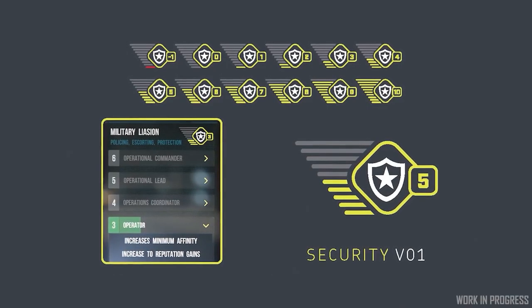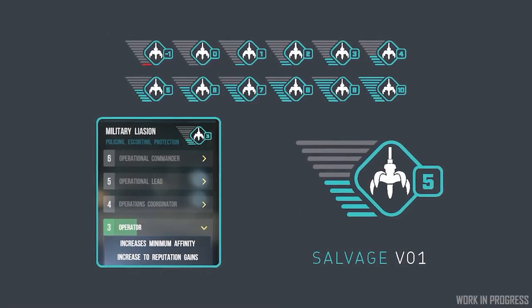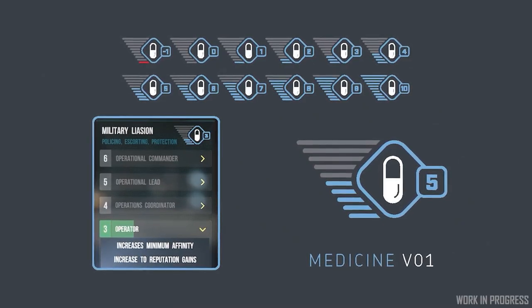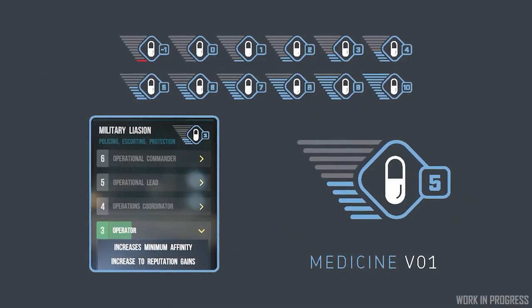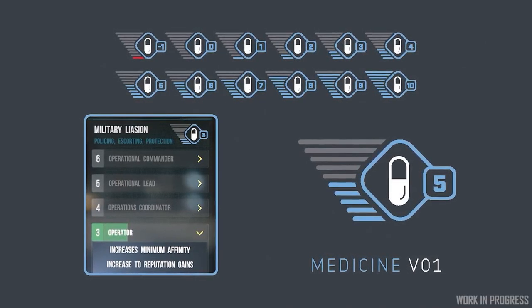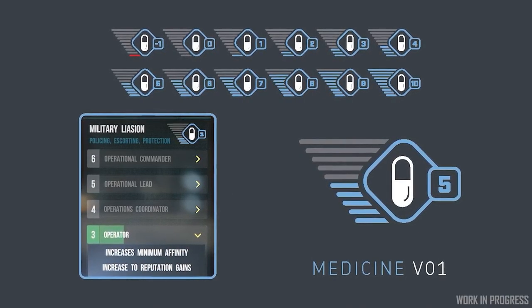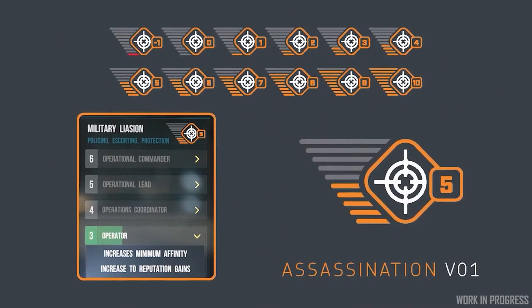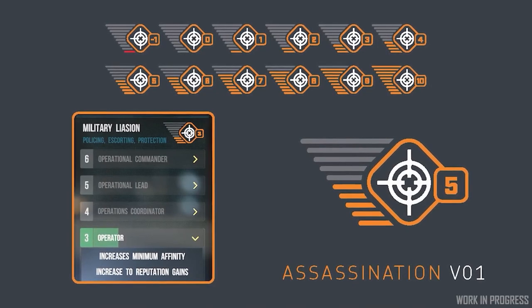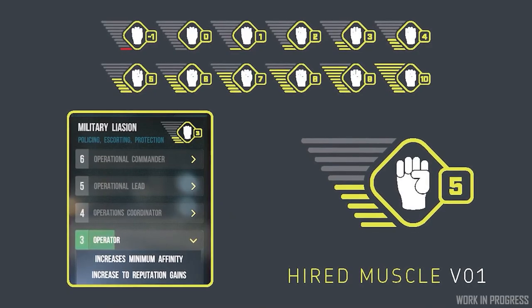This is probably going to make the Banu Merchantman on the harder end to get, having to do jobs for the Banu until they like you enough to want to sell you the ship. An interesting aspect of the reputation system is that there may be influences on it based on the components, the ships, and the clothes that you wear when interacting with characters. They've said this is a possibility, and we know that being clean is going to help when interacting with characters — hence having showers and toilets and such.